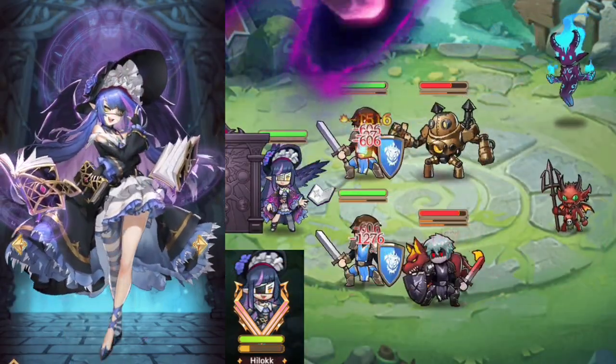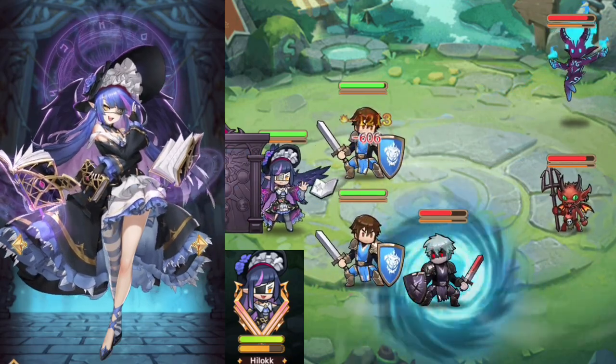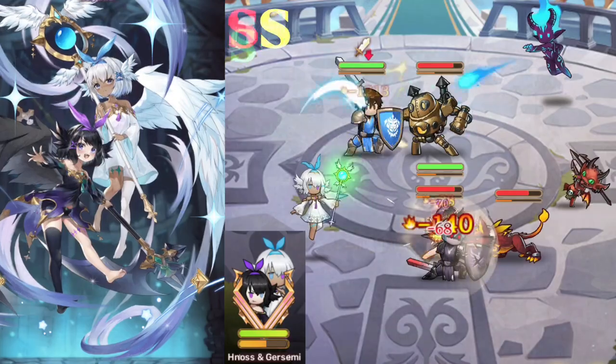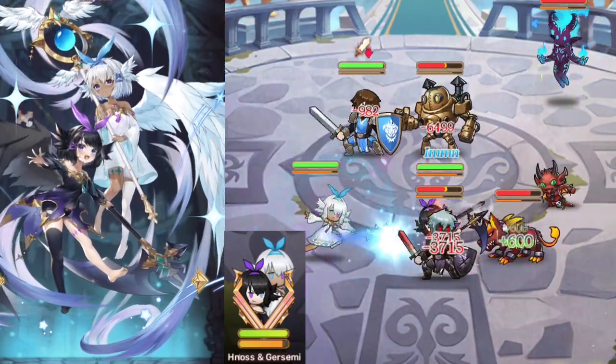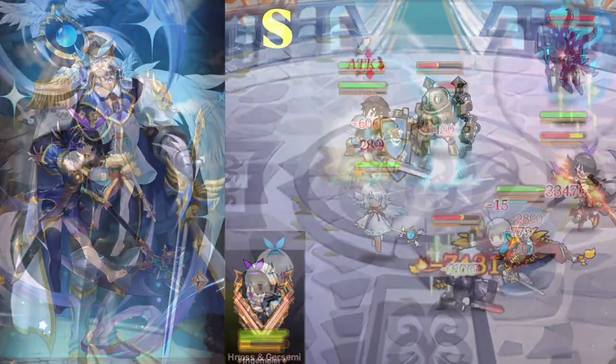Hlock has the most battlefield control of any hero. She banishes enemies from the field, teleports squishies to mid, and AoE petrifies all enemies. Double S-tier. Noss and Gersemi have huge multipliers based on defense, making them a tank and a nuke at the same time. S-tier.